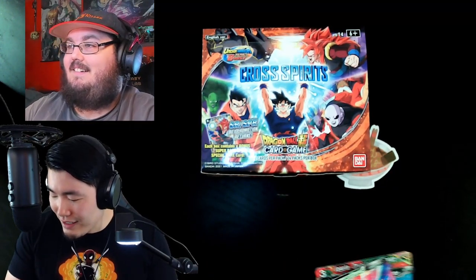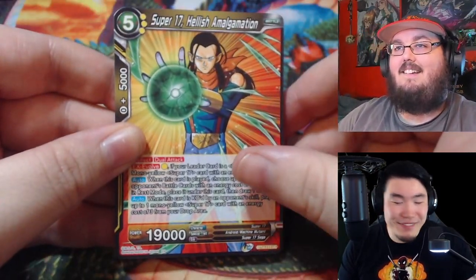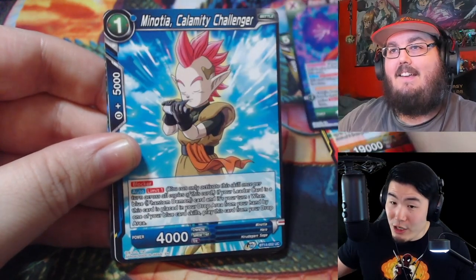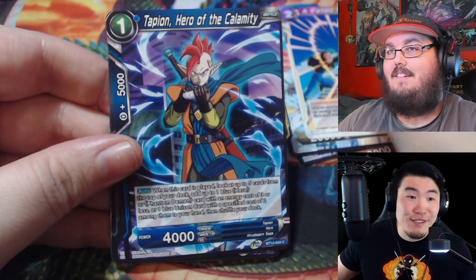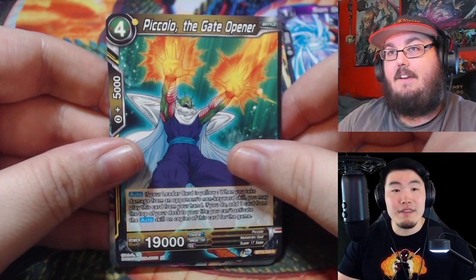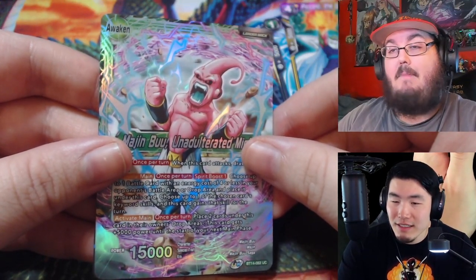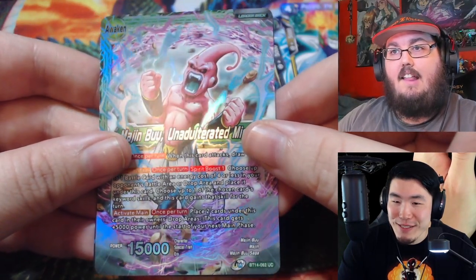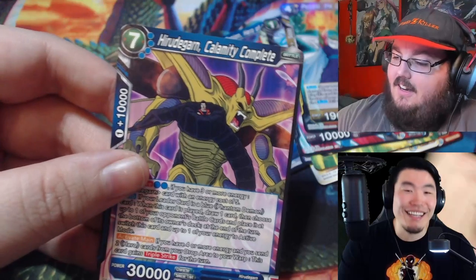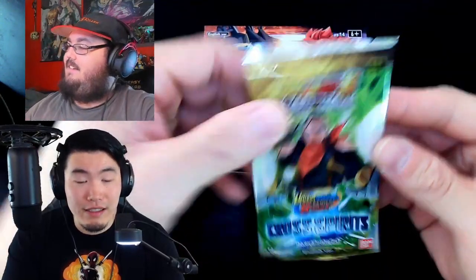You never lose hope until after the last pack. I should be getting two more special rares. We got Piccolo and — oh, that's a leader card! That's a crazy-looking Boo — I like that. And behind it... Rudigard, Rudigard, go away again. Moving on to the Super 17 pack — not expecting too much, but you never know. I've been putting a lot of faith into the Gogeta packs and they haven't been paying off.